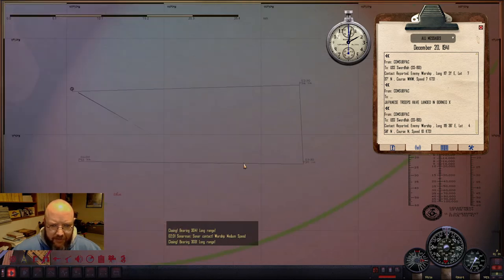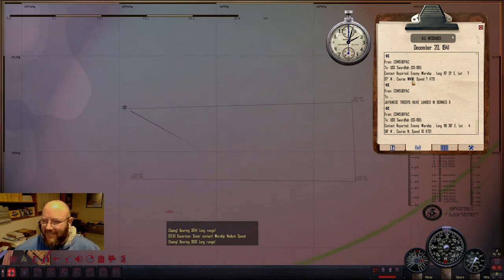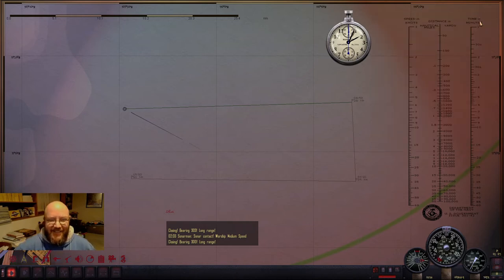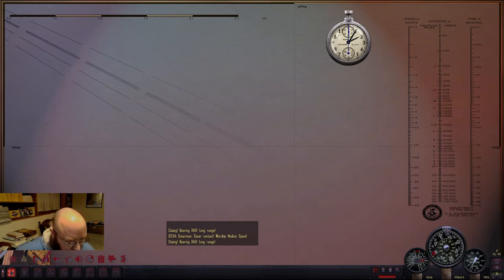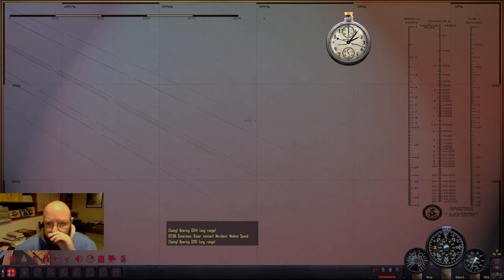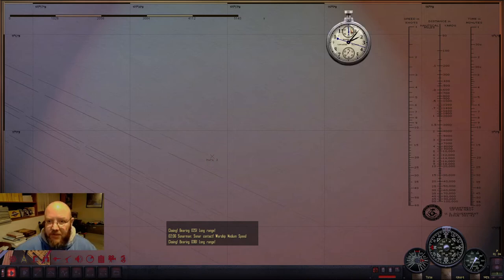Never mind — I spoke too fast. Sonar contact: warship, medium speed, closing. Look at that! So we got ourselves a contact finally — after almost a week since we sank that heavy cruiser on the 14th. We actually have a bona fide contact. Let's figure out — oh my goodness, look at this. We've got to get a fix on these guys. This is something big and gnarly. We've got to kill the speed. Whatever we've got here — it is big and it is moving.